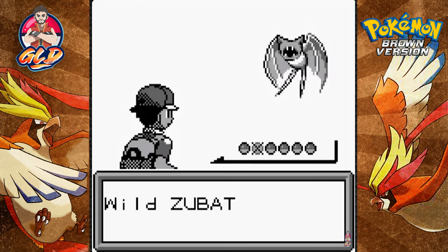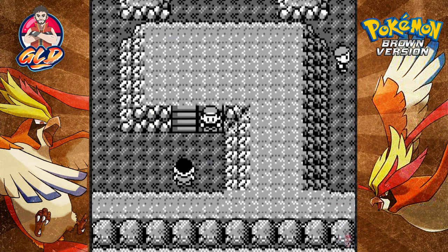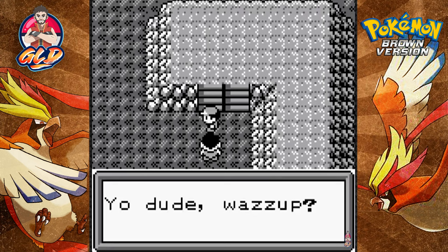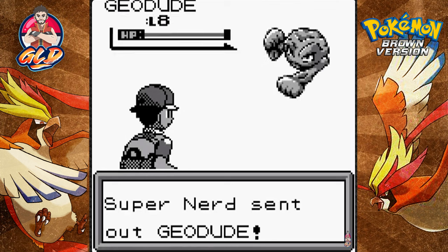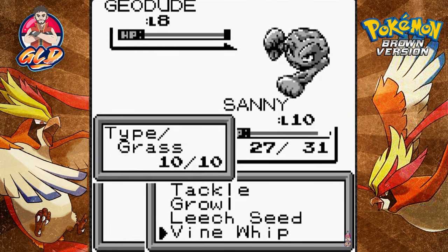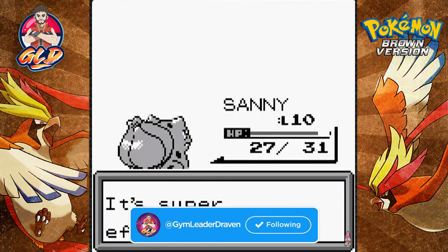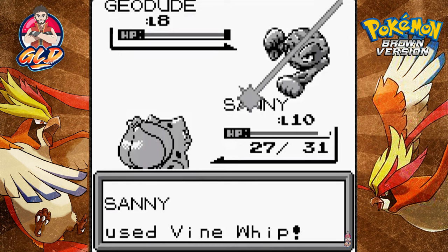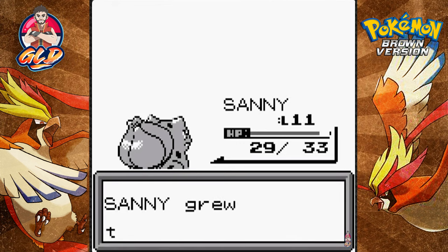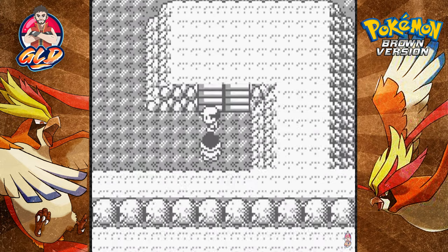We're going to get attacked by a trainer — no way around it. Here comes Sunny the Bulbasaur. It's a Super Nerd! He sends out a Pokémon. Sunny, let's go — Vine Whip attack! Takes care of a Geodude. Let's go, Vine Whip for the win! Goodbye Geodude — Sunny grows to level 11!